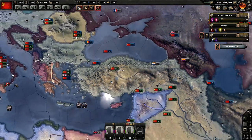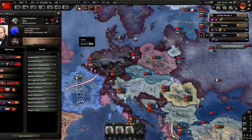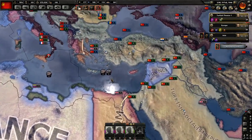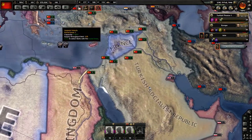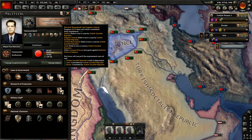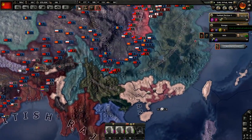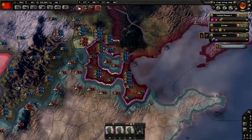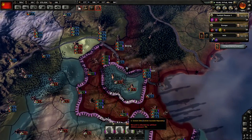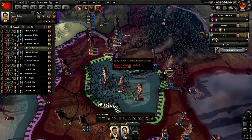The United Kingdom is justifying against us — whoa, whoa, whoa. Let's take a look. They want to secure Iran. The Allies want to declare war on us — it's fine because we're going to do it against them soon anyway. I was planning on a spring attack, so we'll just continue working on this and see what happens with the Allies.